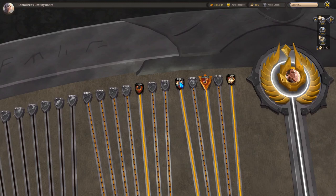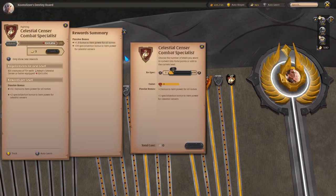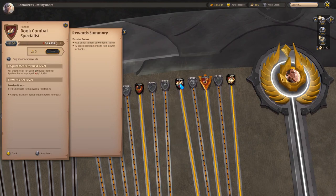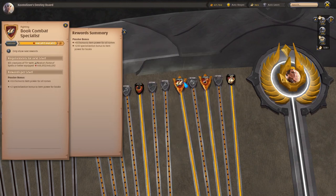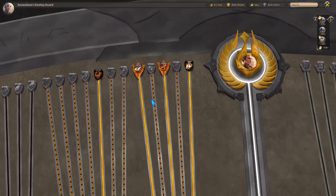With 430,000 fame per dungeon, I can easily fill up offhand specs. For example, maxing the Celestial Scepter takes 352,000 fame — done in one run. Maxing the Book of Spells combat spec takes 300,000 — also done in one run.